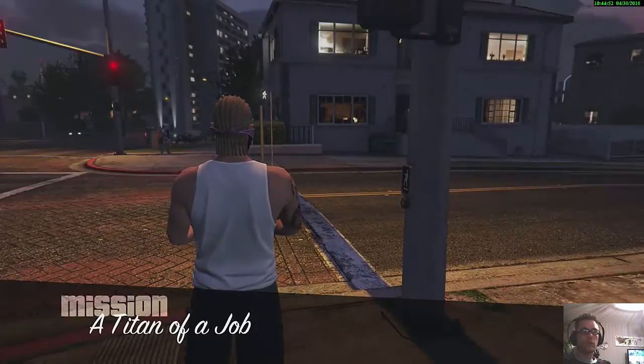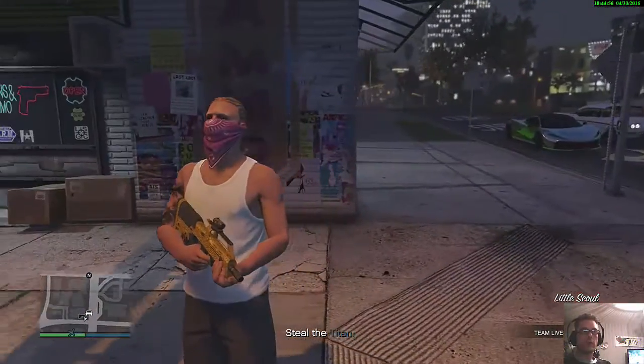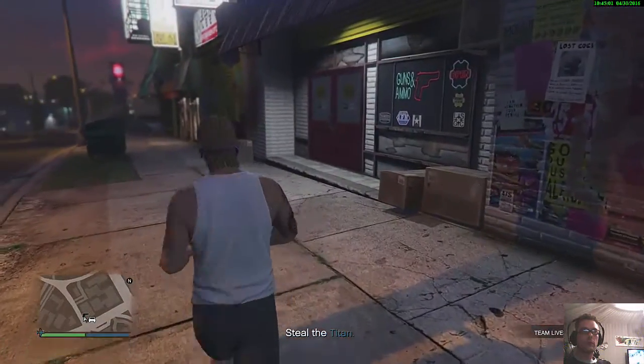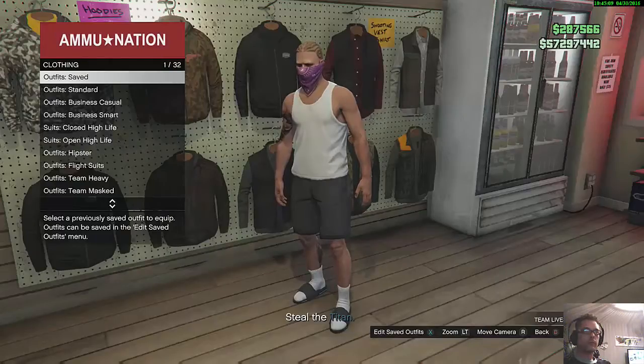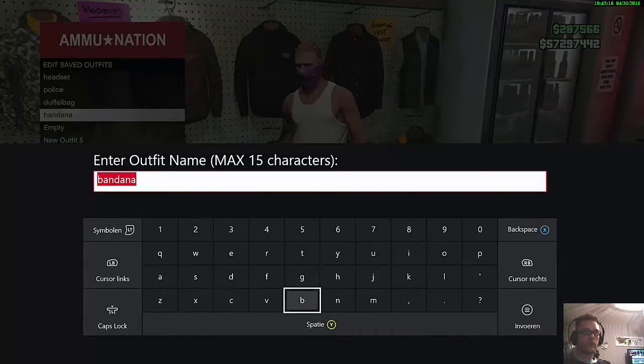So now what you will see is that I spawned outside without the bandana. So the only thing you want to do now is just go back into animation and save it. Save it — bandana. Override that one, doesn't matter. You can do this as many times as you want. Bandana.